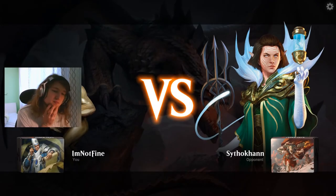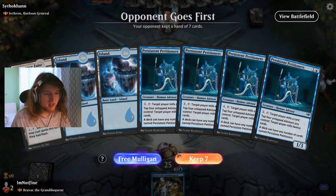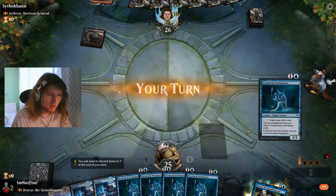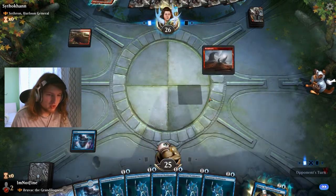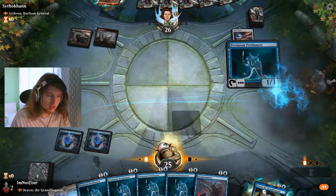Minotaurs again — oops! This hand is as simple as it can get. They usually don't have sweepers or counterspells, so just forcing more petitioners on the board is the same as countering something — because if we have the mana to counter something we also have the mana to play another petitioner.